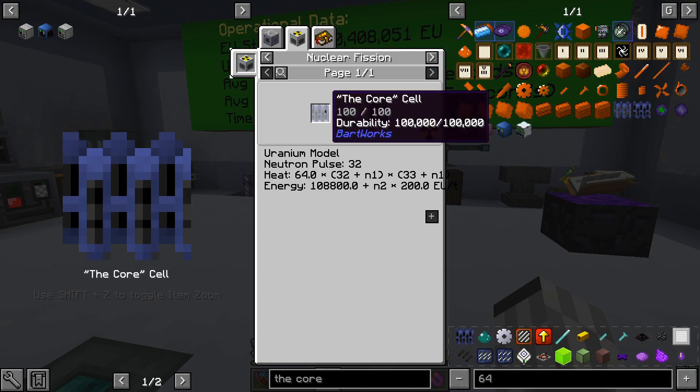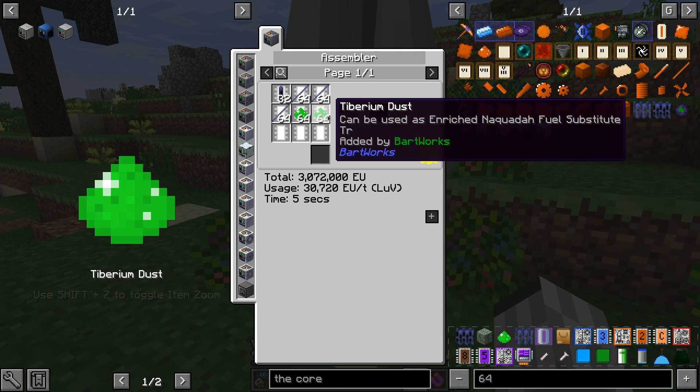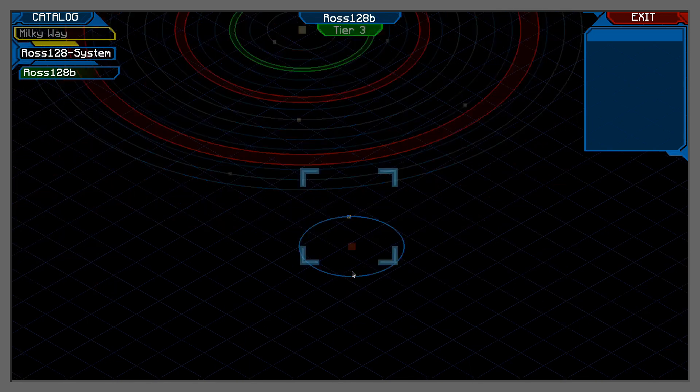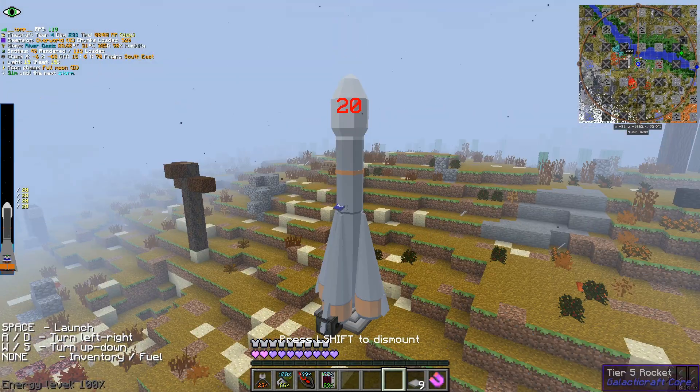Welcome back. Today we are going to harness the power of the core, and the first thing we are going to need is some Tiberium. This can be obtained on Ross's moon, which requires a tier 5 rocket. We quickly craft it and then launch to our new adventure.